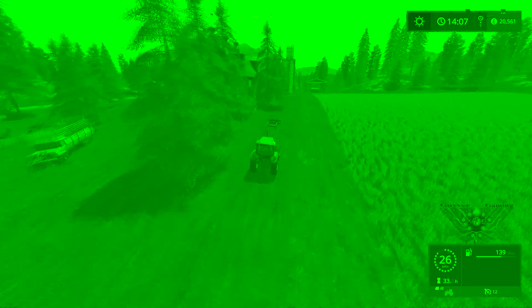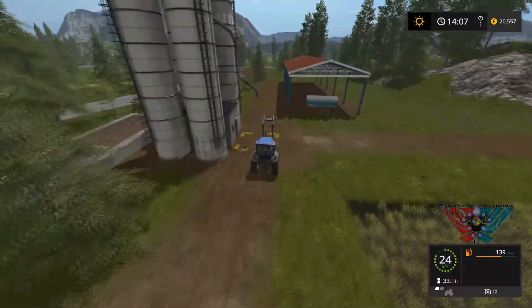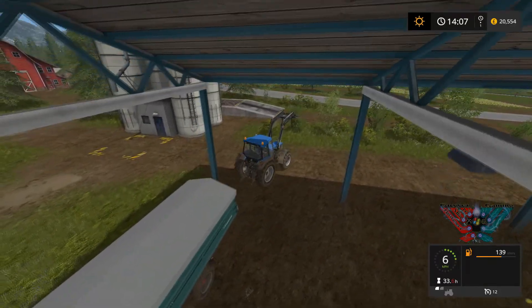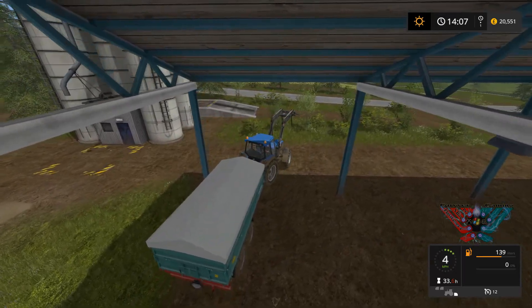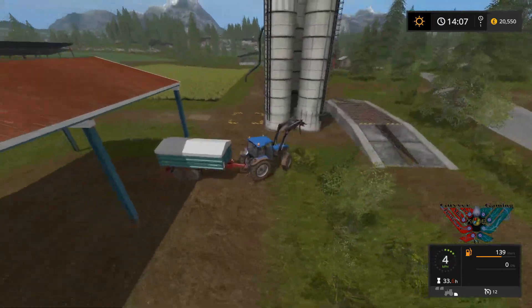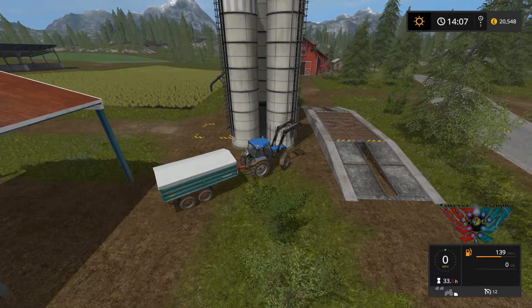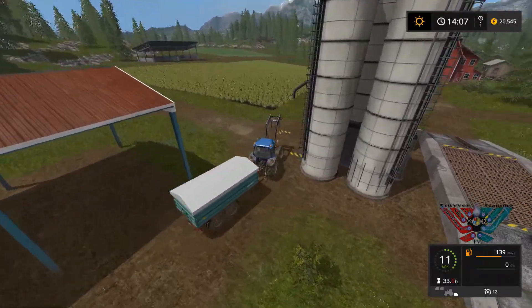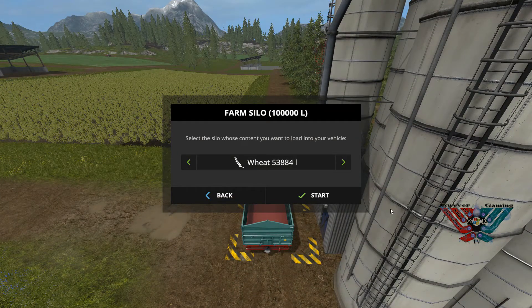I need to fill some of these tractors up. One of the other Case tractors is on like 40 litres or something like that, so I need to whack some juice in them at some point. This is actually a nice change because in the other farming sim I had it on normal and I tried not to use any juice. I don't think I ever filled them up in FS15 to be fair.